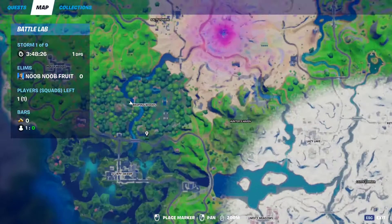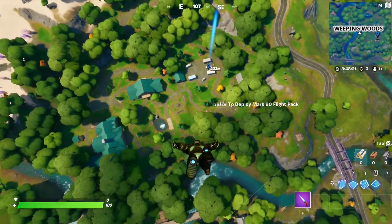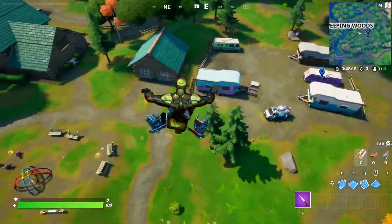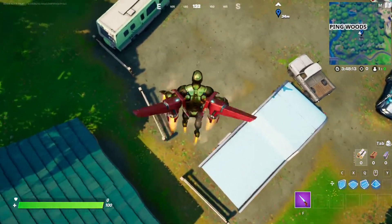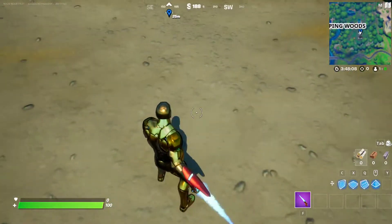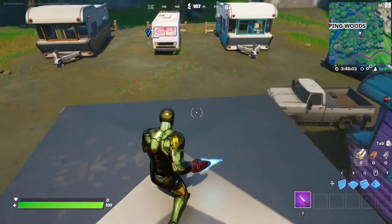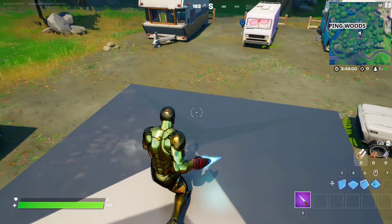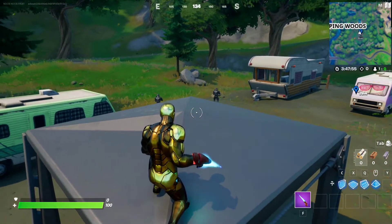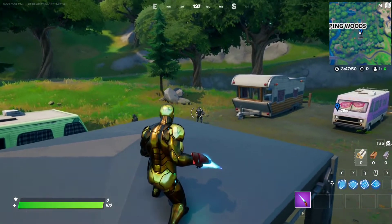The next spot is at Whipping Woods at this RV location. So make your way over there. There's a patch of dirt — they're coming up. There they are, they don't even know I'm here. This could be a good strat to kill them all — just hide on top of the thing and aim for headshots.